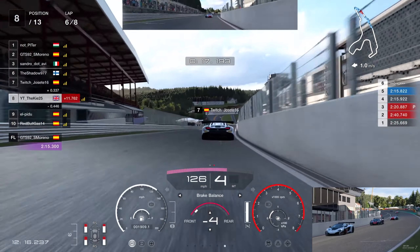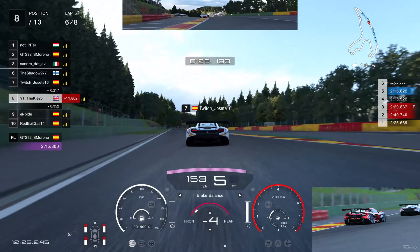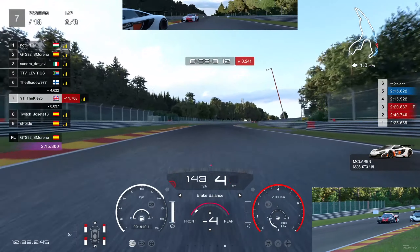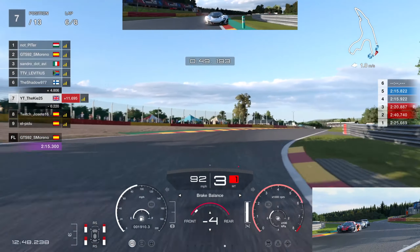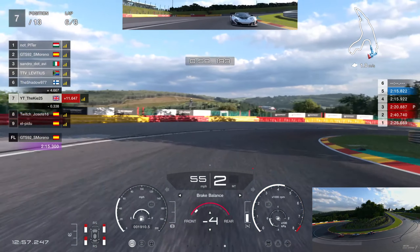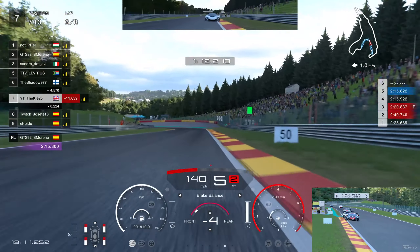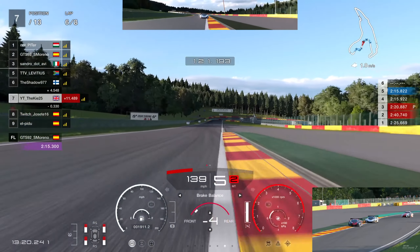We're in P8 following hosetti, getting that slipstream. This lobby is incredibly stacked — we're in P5 and drivers like hosetti aren't really gaining on the cars ahead either. The slipstream is very strong at this track in Group 3, so you want to be in it rather than fighting alone. Now there's a decision to make: do I try to overtake hosetti? If I don't, I could lose a position to the Supra behind. I decide to go right — and I think we made the correct call there.